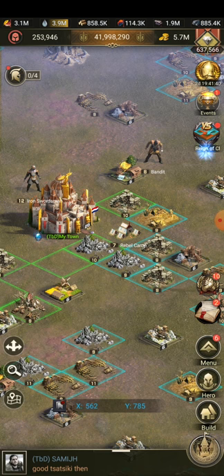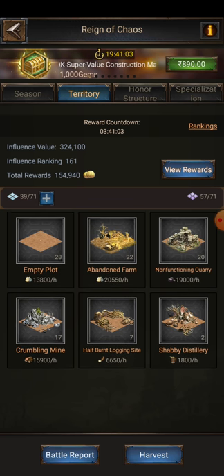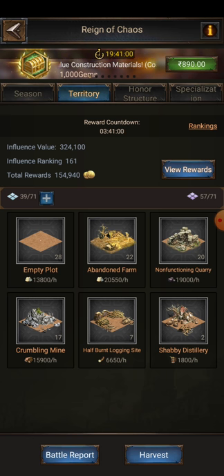The first tip about ROC is: don't let your plots be empty. As you can see, I have a lot of empty plots. There are three war days — Tuesday, Thursday, and Sunday. During Tuesday night, if you have stamina left after the battle, either go and clear enemy tiles, or if there are no purple tiles to clean, just go and take whatever tiles you can. The higher level tiles, the more benefit you get.